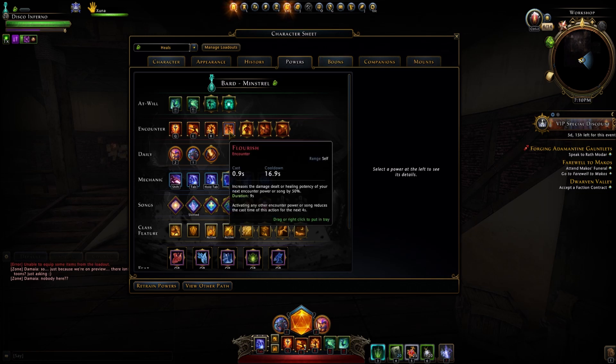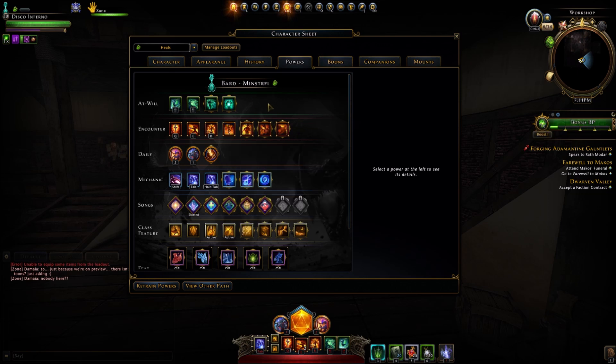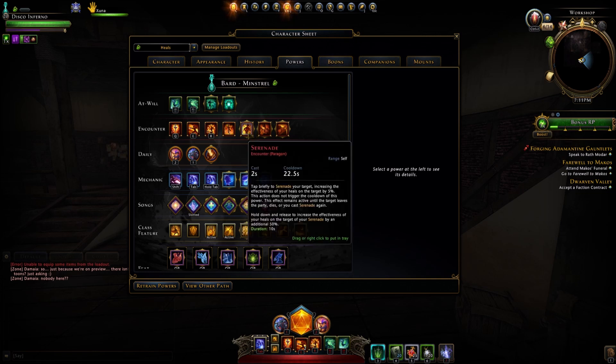We also have Flourish, which is on both Paragon trees. This increases the damage dealt or healing potency of your next encounter or song by 50%, lasting 9 seconds. So you cast Flourish, then cast either an attack or a song — whether healing or DPS — and you get a 50% buff. The last three encounters are specifically for the Minstrel. First is Serenade: tap it briefly to Serenade your target, increasing the effectiveness of your heals on the target by 5%. This does not trigger the cooldown. Hold down and release to increase the effectiveness of your heals on the Serenade target by an additional 50%.